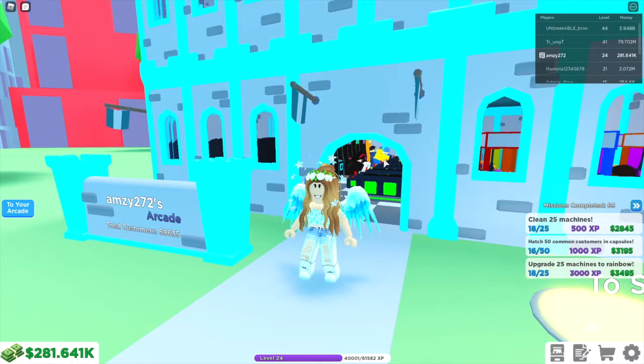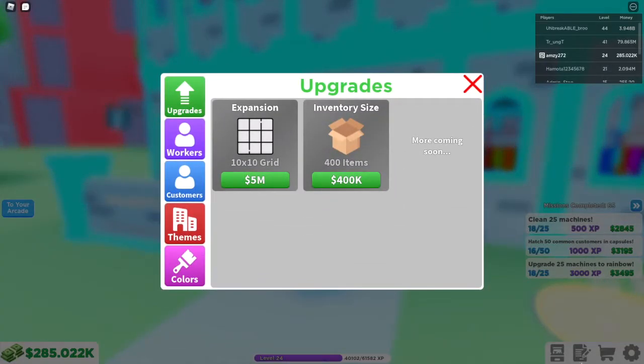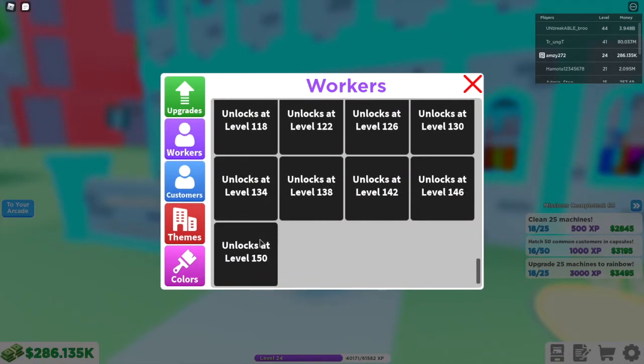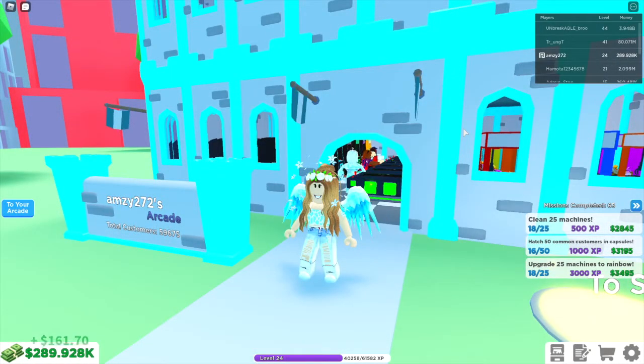There are 30 more missions — the missions are the things here on the side. There are nine new workers, so when you click on that little notebook and scroll to workers there are nine new ones, going all the way up to level 150 now. There's also a daily prize wheel, which I presume will be at the shop.